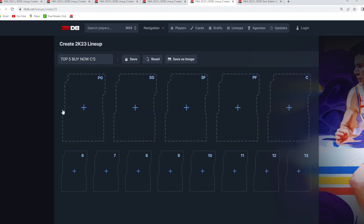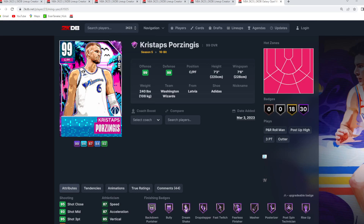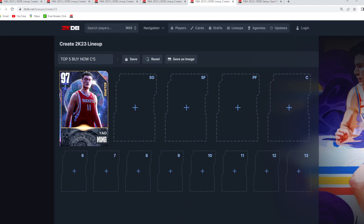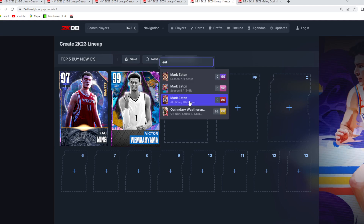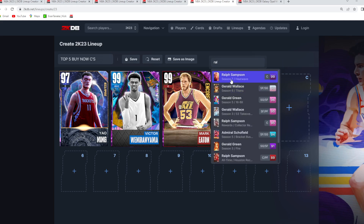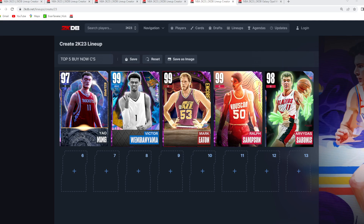For the top five buy now centers, number one is Yao Ming — his Galaxy Opal card is still amazing and the fact it's under 100k is kind of ridiculous. He's seven foot six with a seven foot nine wingspan, one of the better player models in the game, very good defense, and a capable jump shot. Number two is Victor Wembanyama at center, still amazing because of his size, player model, height, and wingspan. Numbers three and four are Mark Eaton and Ralph Sampson — very similar giant center cards giving elite interior defense. For the fifth spot, Arvydas Sabonis is seven foot three with a seven foot six wingspan, still big enough to match up against other tall centers and giants.